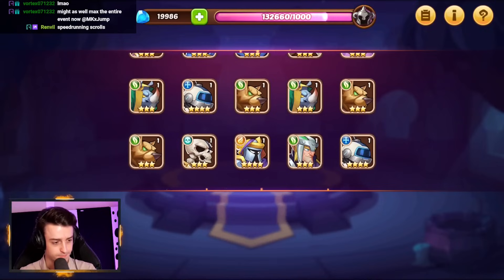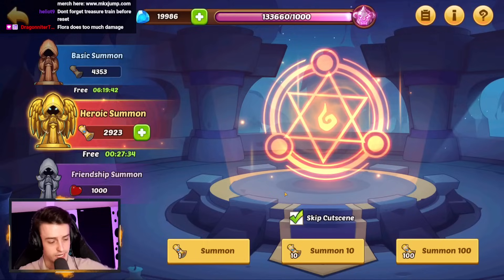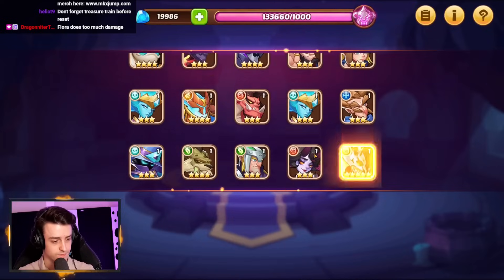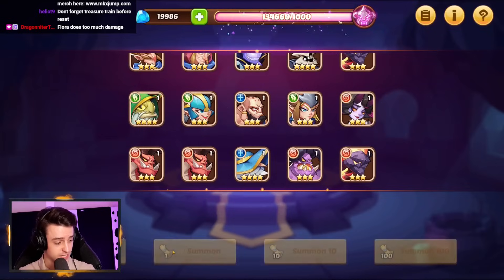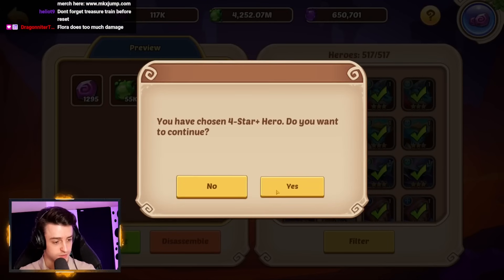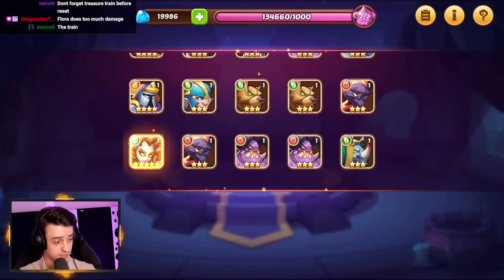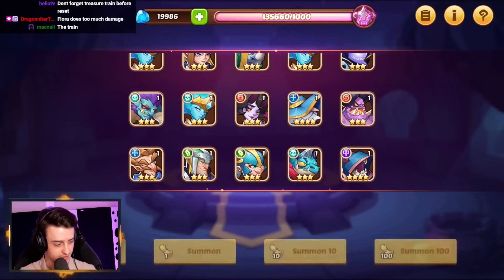We're going to open way more scrolls. We have 30 minutes to do all this before reset — we're going to have to go real fast. We should have enough scrolls for Chinese New Year as well, so this is going to be fine. We got a Geesta, not bad. We get ourselves a Walter. Next 100 — let's go. King Barton, Lomac — Kamath, Queen, wow! Five five-stars already — this is nuts, fantastic. We get Horus, Faithblade, Dragonslayer, Rosarosa, Karma — we're getting so many.